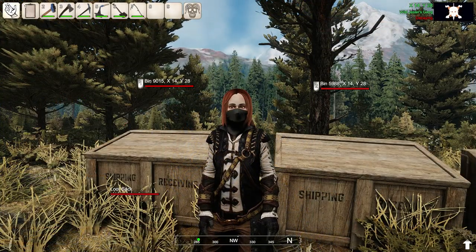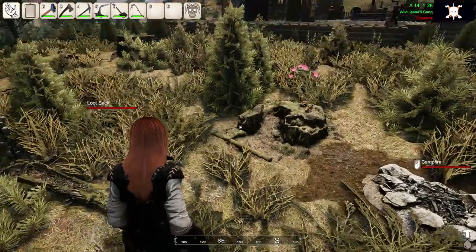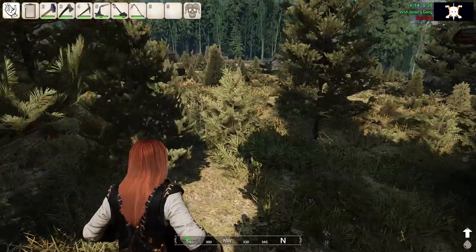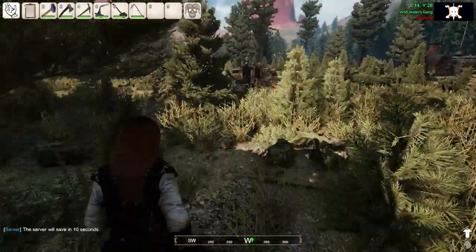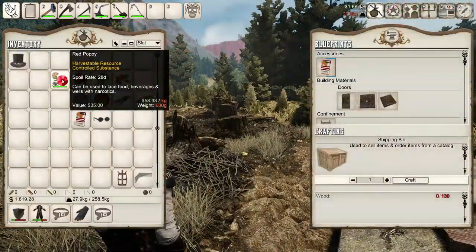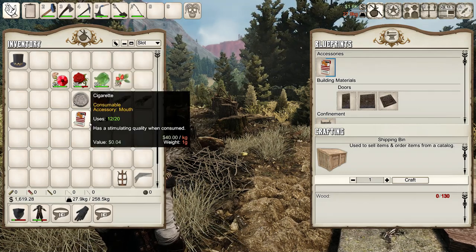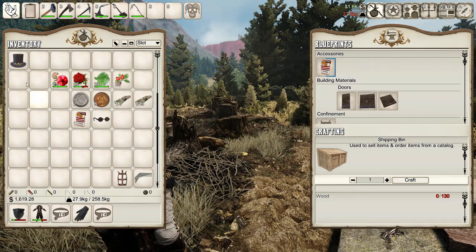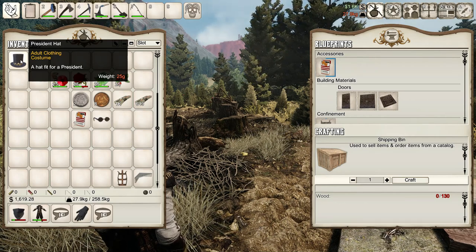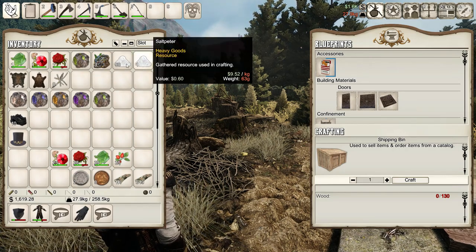Which items should you be selling through the shipping bin? If you ever played Stardew Valley, it has something almost similar — a shipping bin that gives you the ability of shipping items in exchange for money. But not every item can be or should be sold through it. If you hover your mouse over an item in your inventory, you'll find out if you can sell it or not. If the item properties window doesn't show up the item value, it's because you cannot sell it, although you may be able to sell most of your belongings, especially harvestable resources and crafted items.